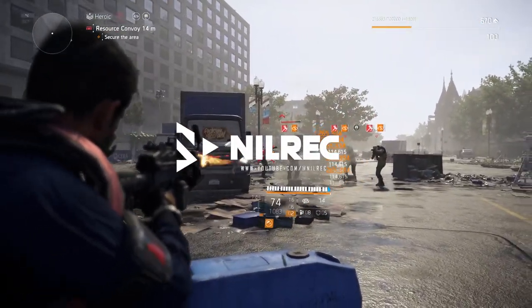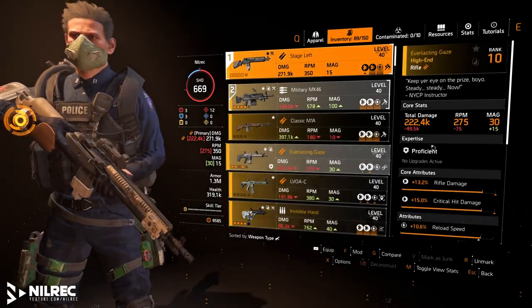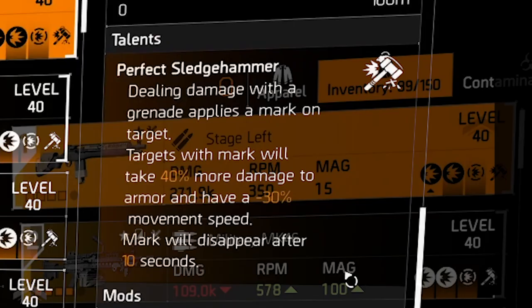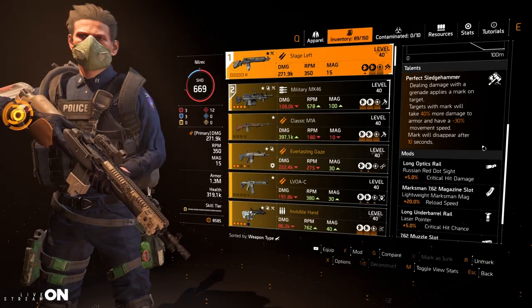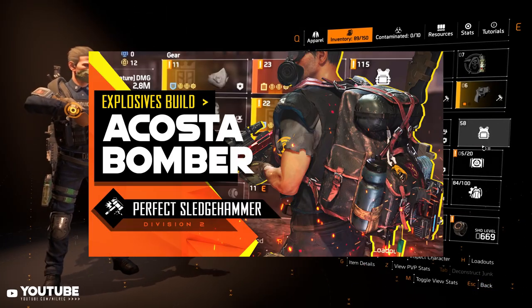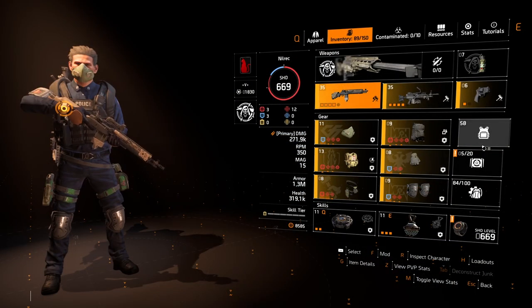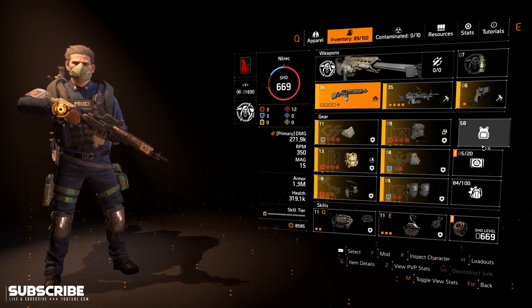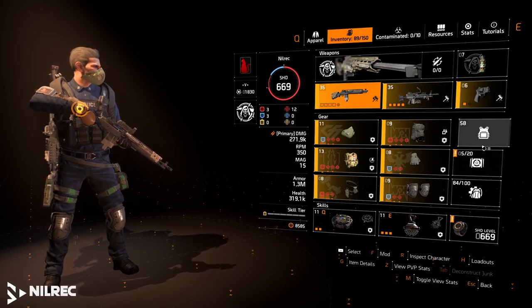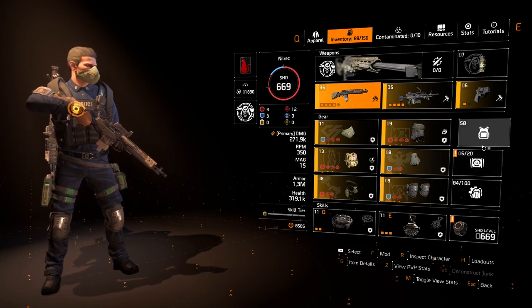Hey guys, welcome back to another Division video. Today let's take a look at this build revolving around the talent Sledgehammer, or Perfect Sledgehammer if you want to use Stage Left. It says dealing damage with a grenade applies a mark on the target — targets with a mark take 40% more damage to armor and have minus 30% movement speed. For this build I wanted to focus on the armor shredding that Perfect Sledgehammer gives us.